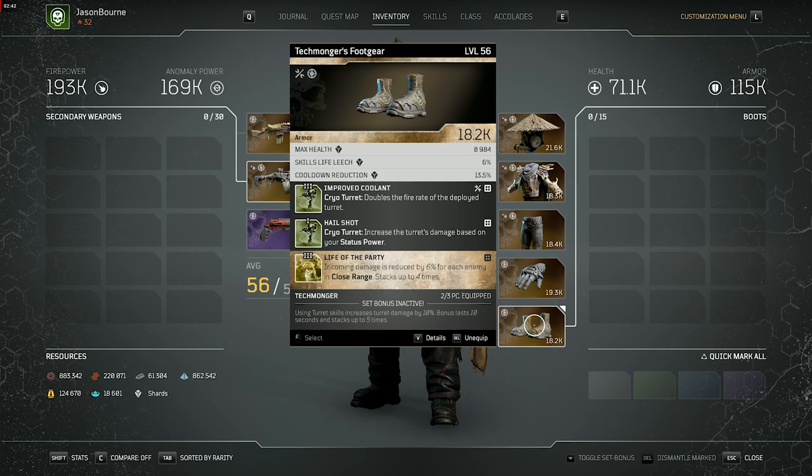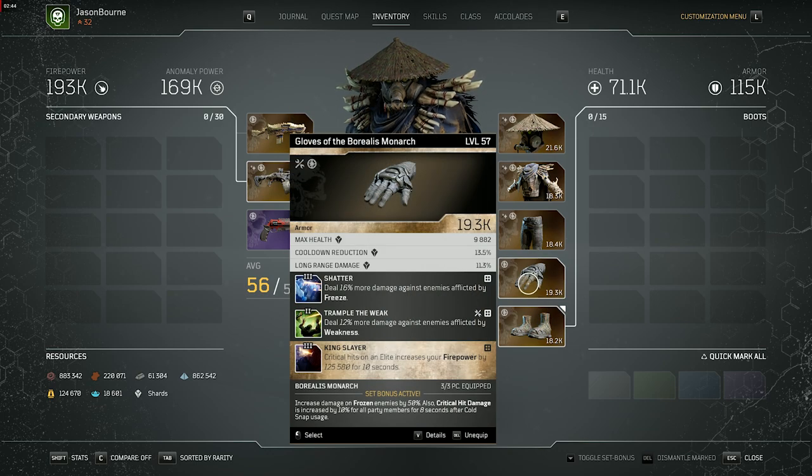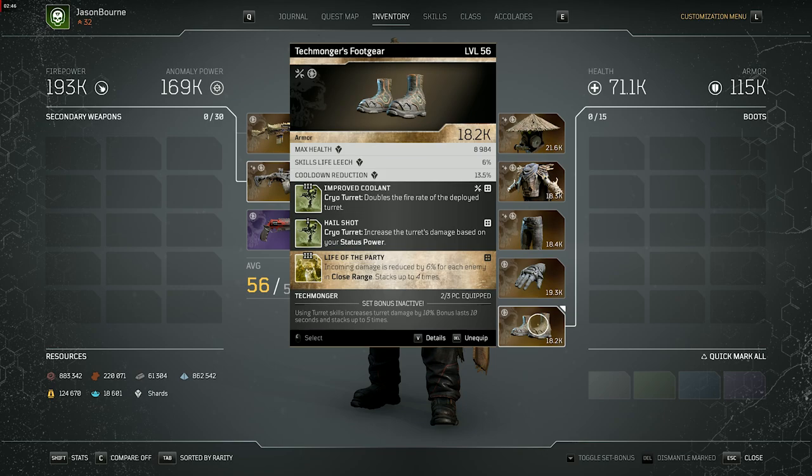The third chaos mod slot I have 'Life of the Party,' which isn't ideal — it's just the best I've found. I'll make a refined best-in-slot build once I have all the gear with the best mods in the third slot. For now, use whatever chaos gear has decent mods or anything better than what I have.